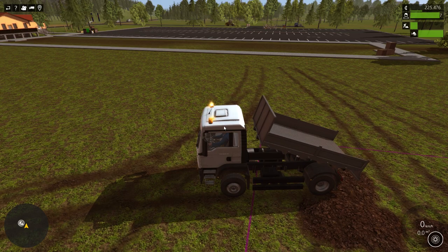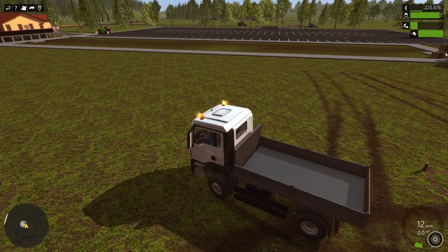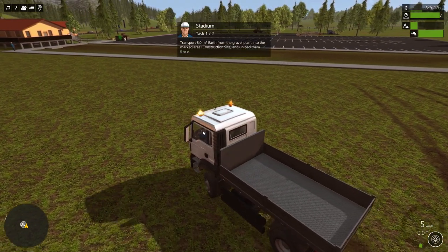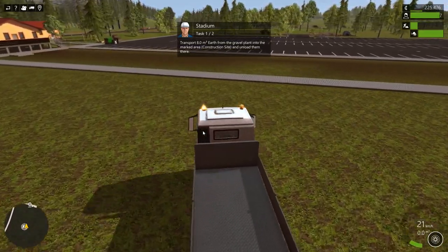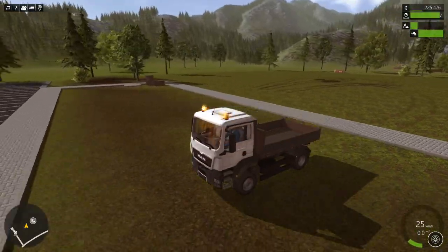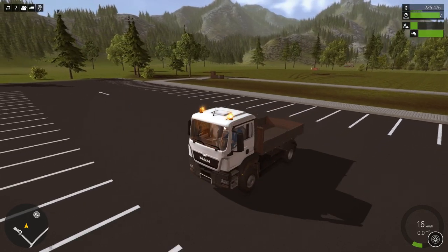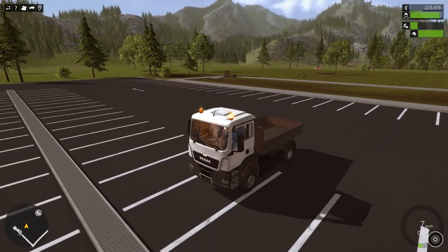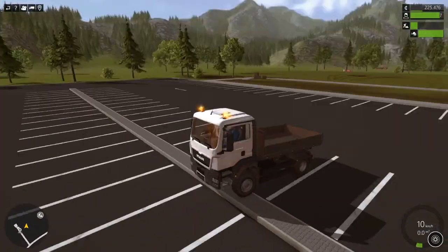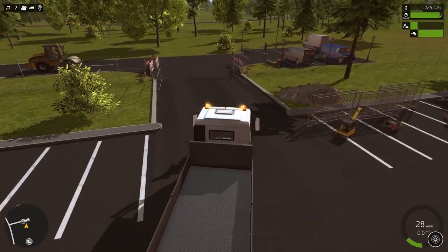We're back. I'm switching to an external view so I can back the truck up and make sure we get all the soil in. The mission says eight cubic meters and we've got four cubic meters here — I don't know if I'm dumping it too fast or what's going on. What the heck? Maybe I have to drive the truck away. You've got to be kidding me — I do not get it at all.